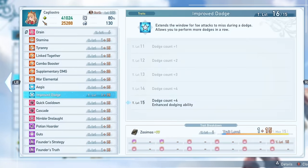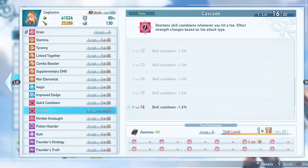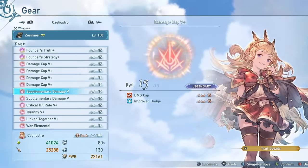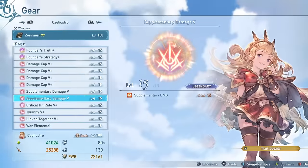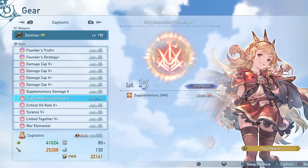Other sub-traits I have are Cascade, which is a really nice sub trait to have in general because it reduces skill cooldowns even further, and using more skills is really nice. It does work a little weird on certain characters, but it is pretty nice for Cagliostro at the very least. I also have Improved Dodge, which is a really nice effect to have — especially when you're dodge-cancelling out of laggier attacks so you can get more combo finishers off faster. Then I have two Supplemental Damage 5s. With just two of these you reach 74% chance to trigger a 20% damage increase on basically everything, which is really nice to have even without great sub traits.